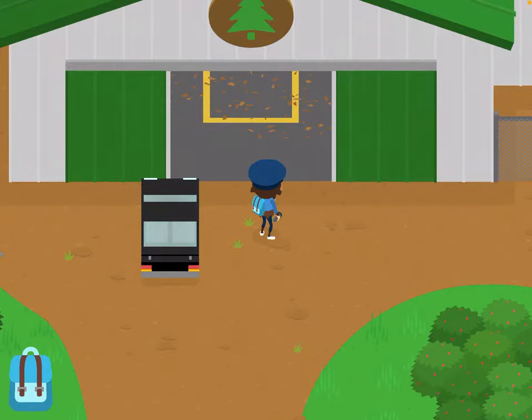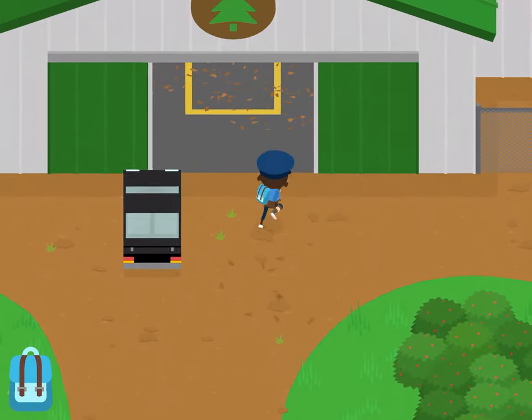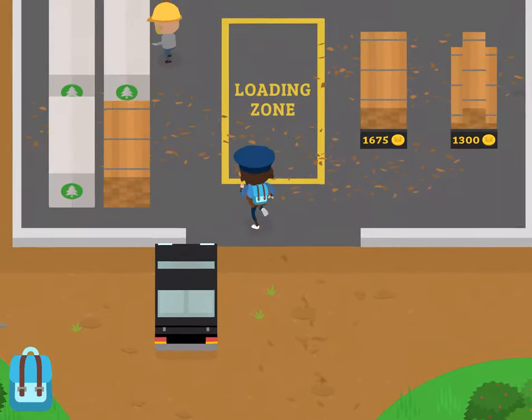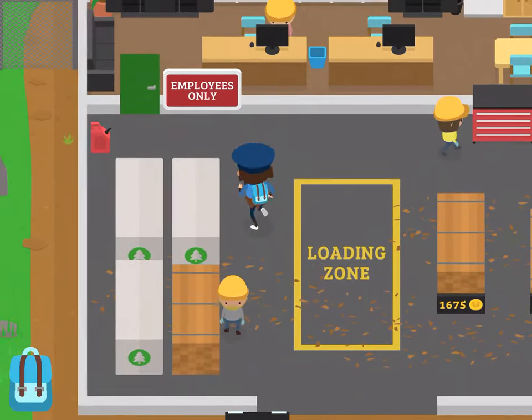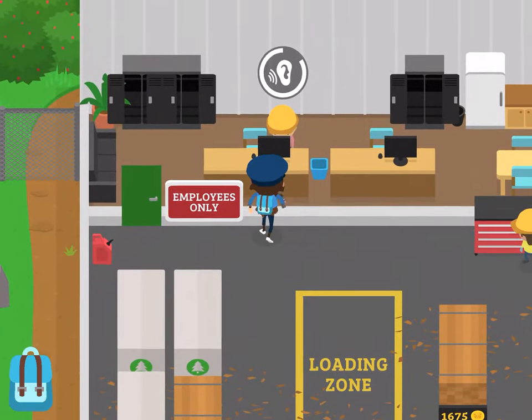Hello, and welcome back to another Sneaky Sasquatch Tips and Tricks video. I'm continuing today with disguises and showing you how to get three more. The first one is the lumber disguise, which is necessary in the lumber yard if you want access to the secret employees-only zone without them noticing you.